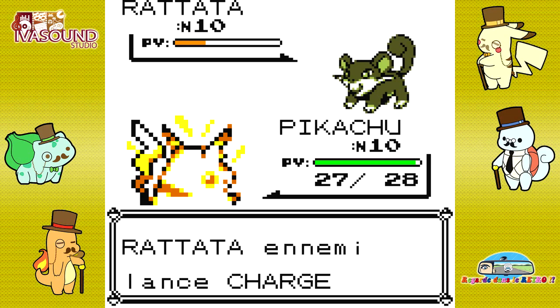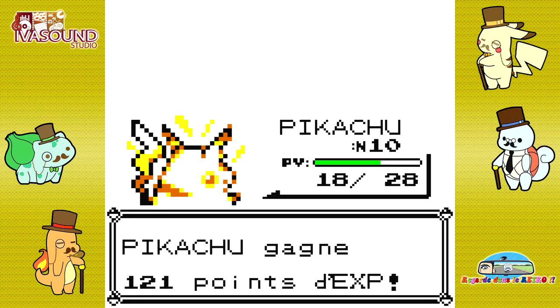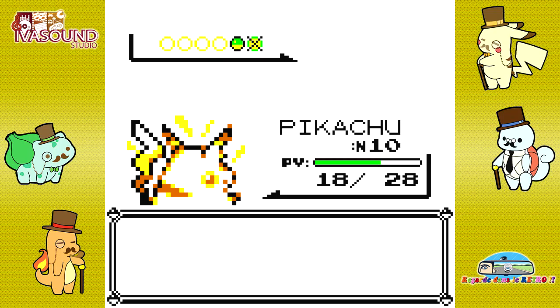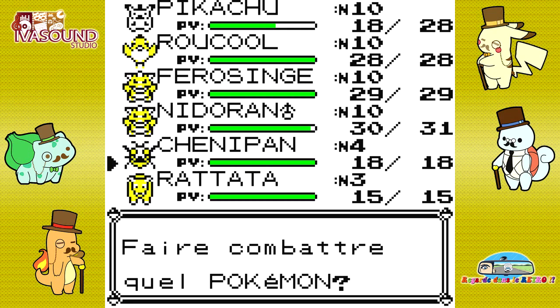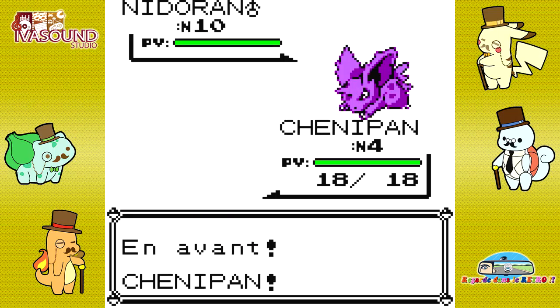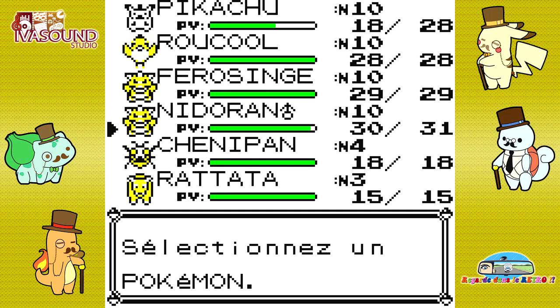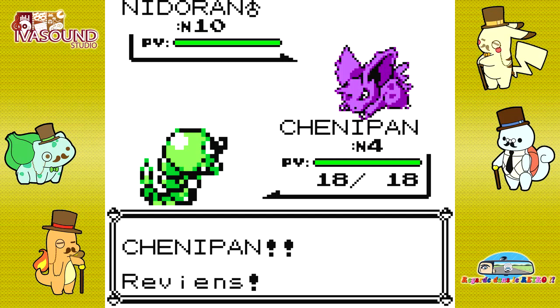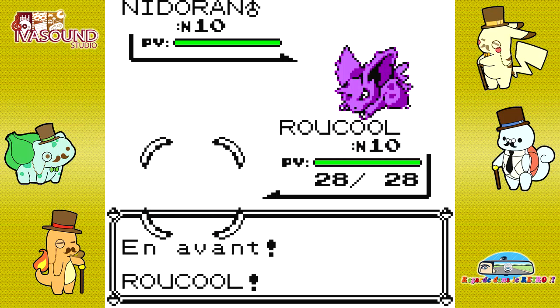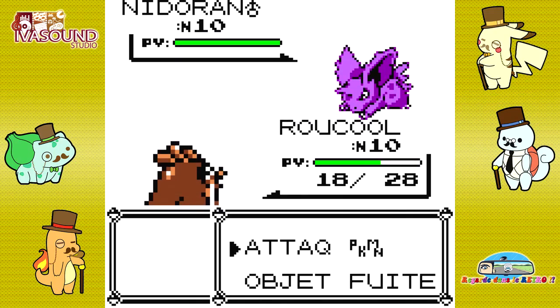Ça me dérange d'utiliser toutes mes potions là, mais Pikachu prend un peu cher parce que je n'ai pas une grosse différence de level — plutôt quelques levels en dessous. J'ai envoyé qui d'ailleurs ? J'ai fait tellement machinalement. Hop, Roux Cool. Coup de Corne, normalement c'est une attaque normale, ça ne me fait pas grand chose. Un peu quand même.